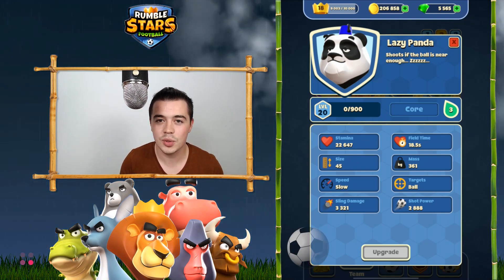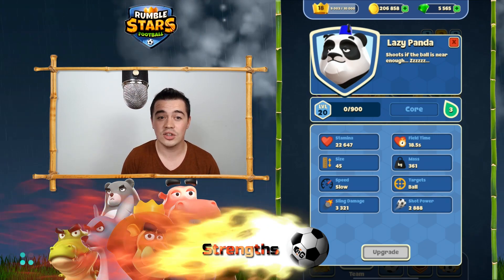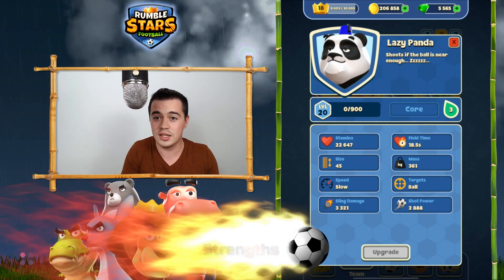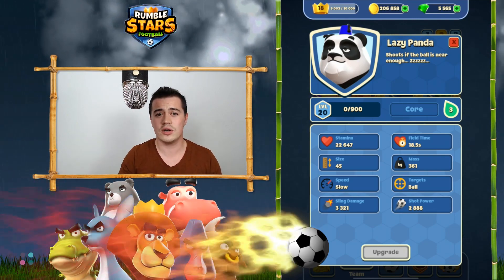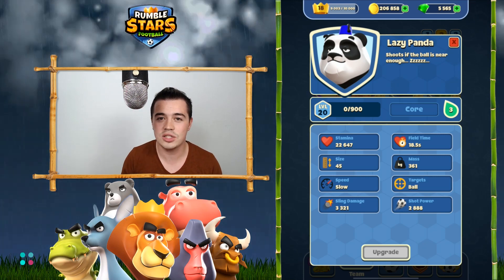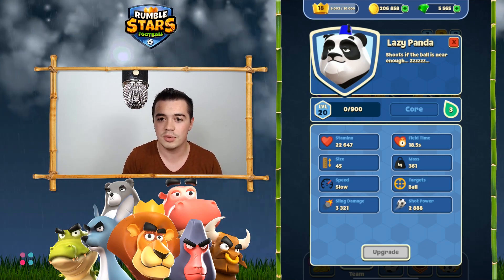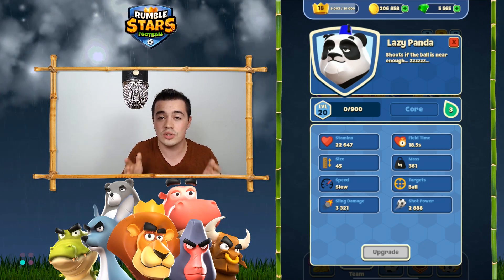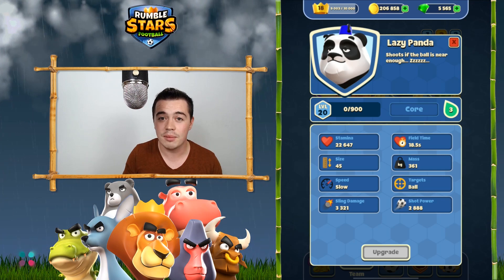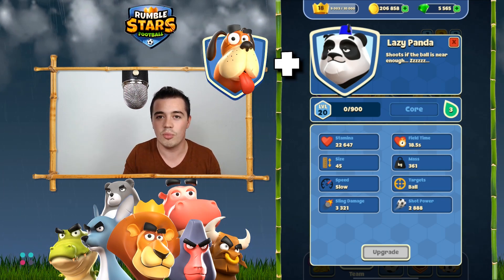It is a core rumbler so you can upgrade it very very fast. Its field time is 18.5 seconds and the power shot is amazing. If the goalie is distracted, he can shoot from anywhere on the field and score epic goals. Also, it is a master of overtime — it scored the most goals in overtime because of its quick reaction and the power shot. Moreover, you have it from the start of the game and it completes the loyal dog to build the strongest combo in the game.